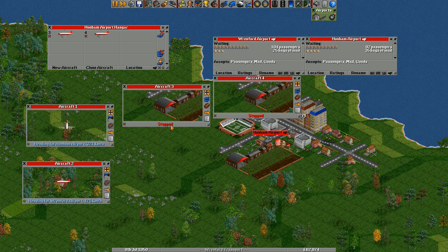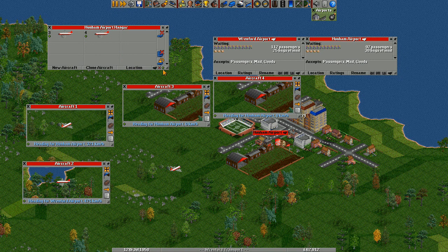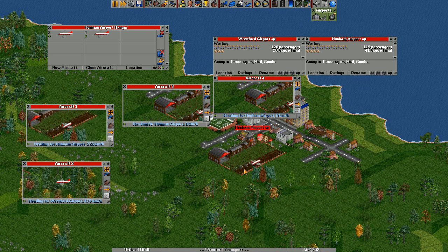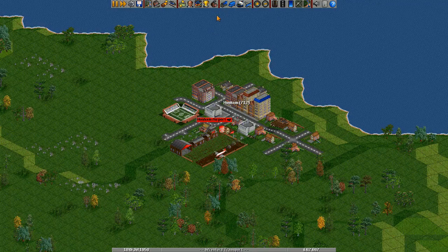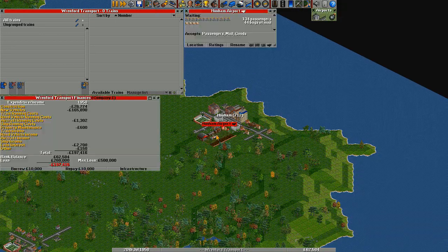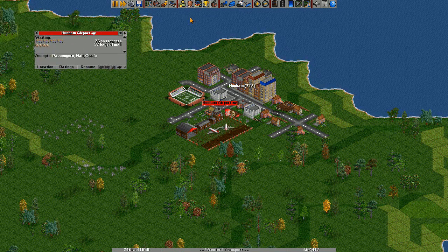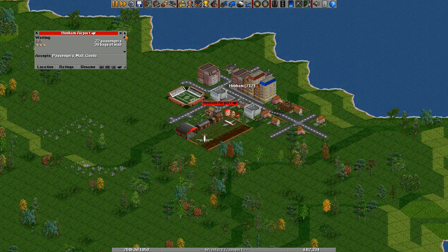We could click on the stopped button to make it go, but if you've got multiple ones in a hangar you can just click go here and they will all head off at the same time. They're not going to head off just yet because we've got an aircraft landing. He's landed. I just cleared the screen using the delete key on the keyboard — you can have lots of different things open, and if you press the delete key they all disappear.